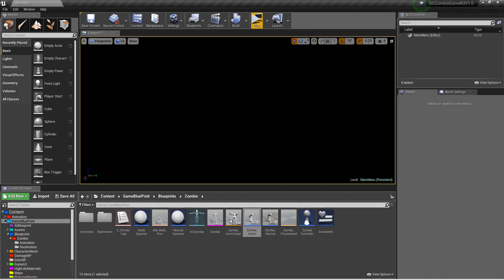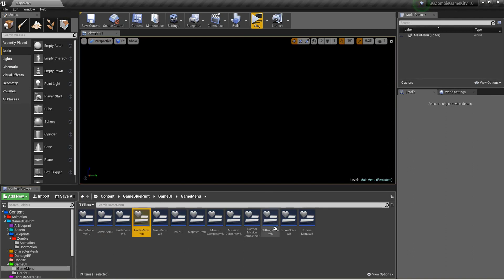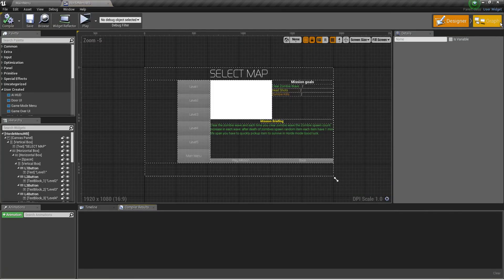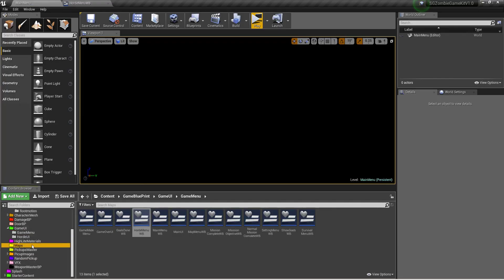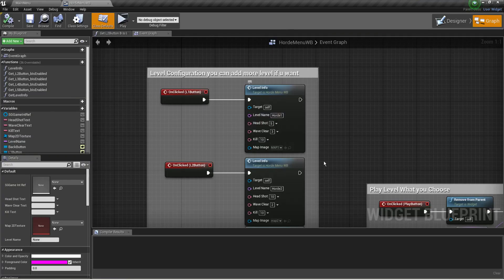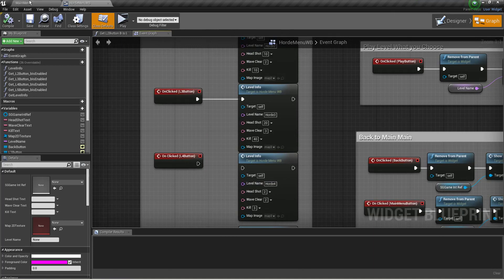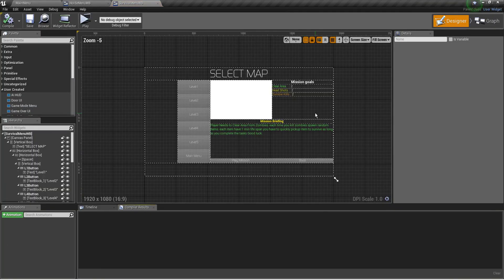Let me show you how to set things dynamically. Go into the UI and open the game menu — there's a horde menu and a survival menu. Open the horde menu and you can set five headshots over here. Remember this is the level name for your map — if you miss something it will give you an error.